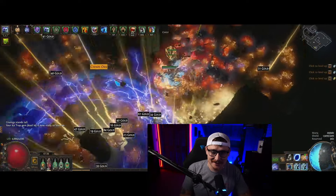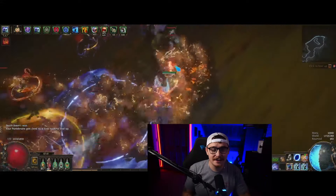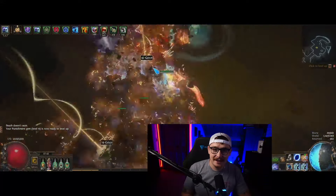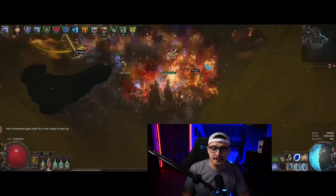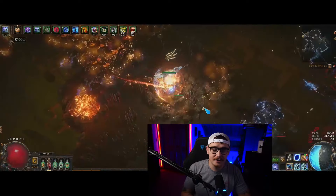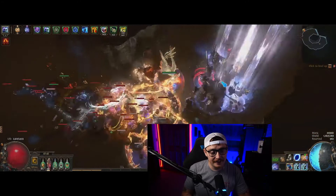My chat made me play this build — I'm in the middle of a subathon, we are about to be on day 19, and one of the sub goals was that chat got to pick an ascendancy and a skill. The skill they chose was Armageddon Brand of Volatility, and I could not trigger it — I had to self-cast it. Armageddon Brand of Volatility is not a very good skill: it has a cast time, then an arming time, then a meteor falling to the ground before it gets its damage out. If you play it as ignite, which you kind of have to, you then have the delay of ignite time.